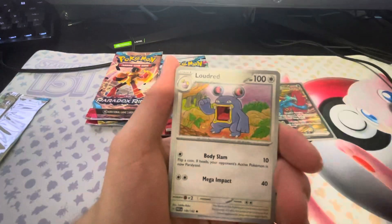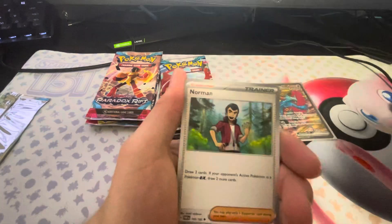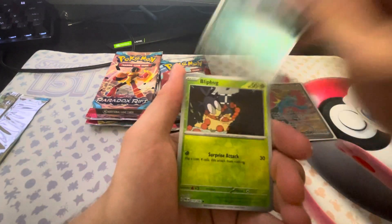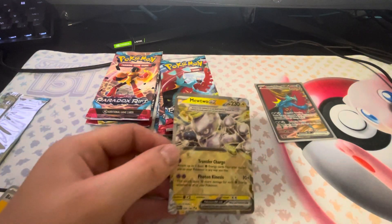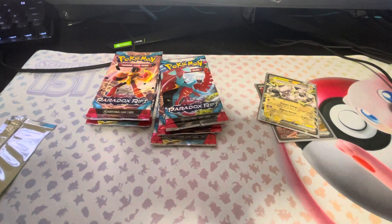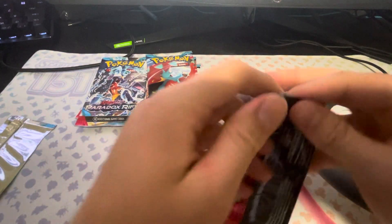Fourth pack. Got a Joltik, a Loudrid, Remoraid, Pumpkaboo, Simisage, Norman. Come on, I'm feeling like there's got to be something better. I want to get a couple of Art Rares. We did get a Mewtwo EX here — I already have that card, unfortunately. I would love to get some Art Rares. The Groudon Art Rares I'm still searching for. The Minen and the Plusle have actually also been dodging me quite a bit.